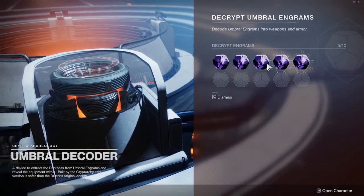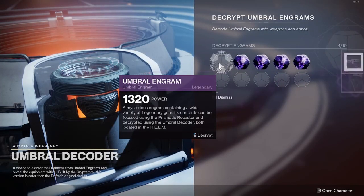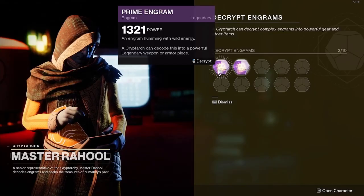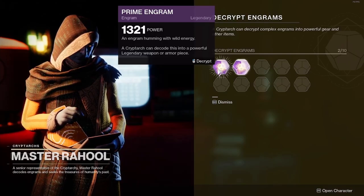There's a chance you can get Holster mods from Umbral Engrams when you decrypt them. It is random — you might get a Holster mod on your fifth Umbral Engram, or you could be lucky and get one on your very first. It's all random.